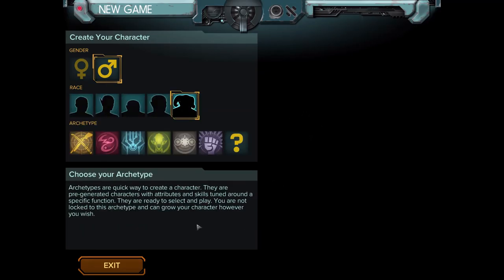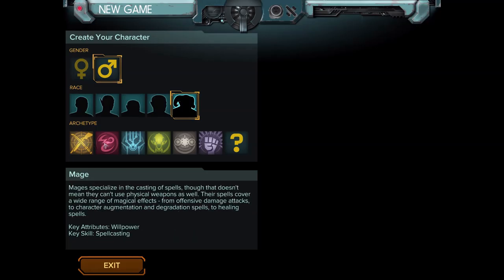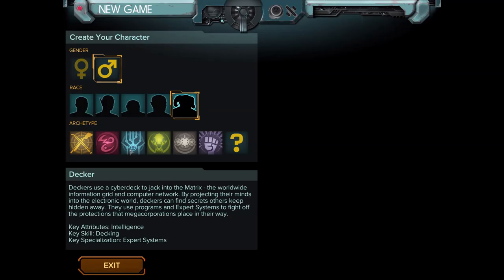We've got six archetypes to choose from, or classes basically. We can also build our own class by mixing skills. We've got street samurai, mage, and decker. Deckers are pretty important in every team — they hack into the matrix, which is basically future internet. You pretty much need one in every team, but we're not going to play as a decker. A troll wouldn't be a very good decker anyway.